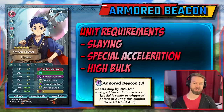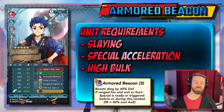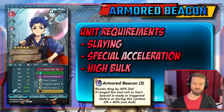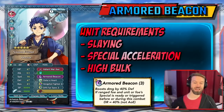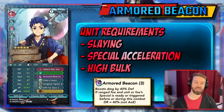You've got the 40% damage boost from defense — Bonfire was at 50 — and then you've got damage reduction that isn't pierceable, and this is huge. If it's a ranged foe, and it's only against ranged foes, or the foe's special is ready or triggered before or during combat, DR equals 40%, and that doesn't apply to AoEs.